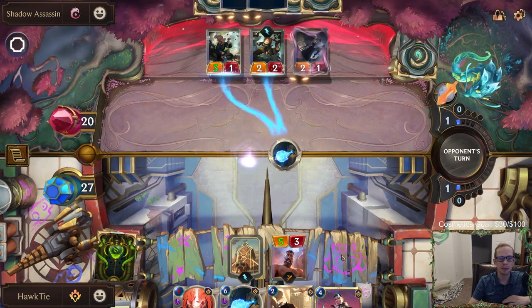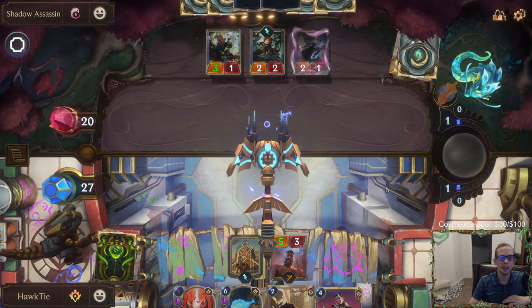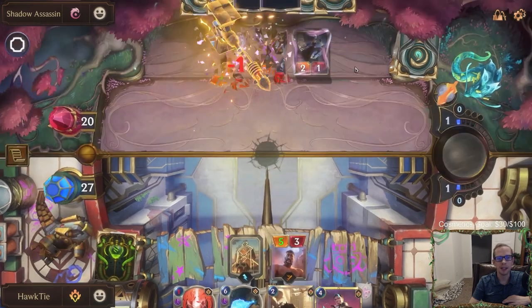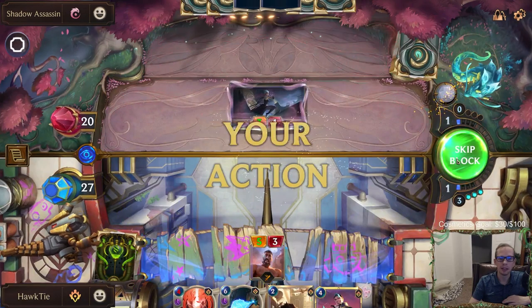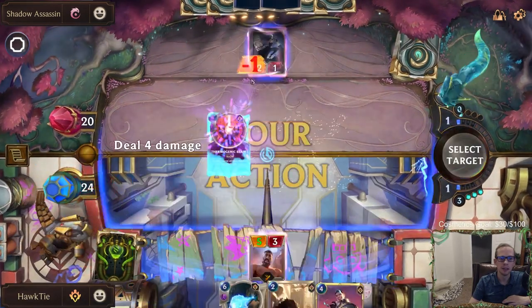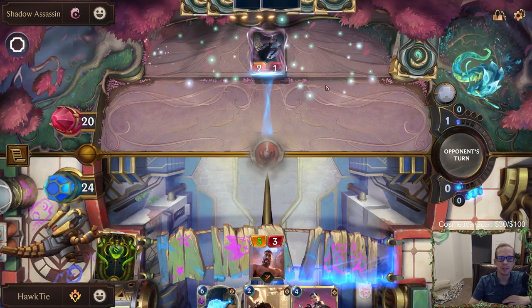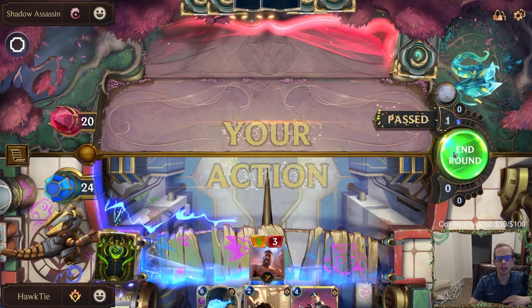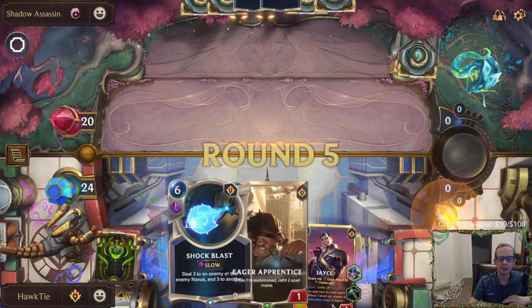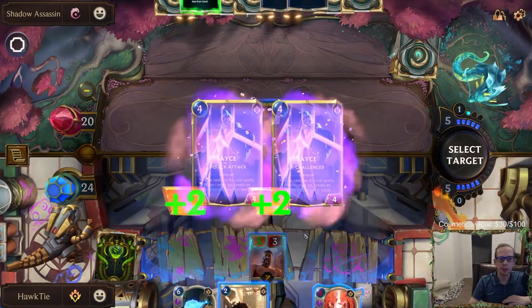They get to put the Shadow Assassin back in — unfortunately that's a burst speed effect. If it was slow or fast speed I would have passed and let them do it first before attacking, but without being a burst speed effect, they're going to be able to do that. So we'll get the Shadow Assassin out of here for good so they don't get to just return it back to their hand. I would have rather spent one mana on it.